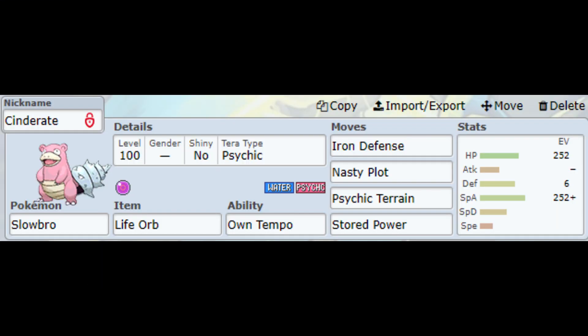The set I used myself during testing was my Slowbro with the Life Orb item. It has the ability Own Tempo, but none of the abilities can influence the battle. The moves are Iron Defense to buff the defense 3 times, Nasty Plot to buff the special attack 3 times, Psychic Terrain to boost Psychic-type moves, and Stored Power to basically one-hit KO the Cinderace.